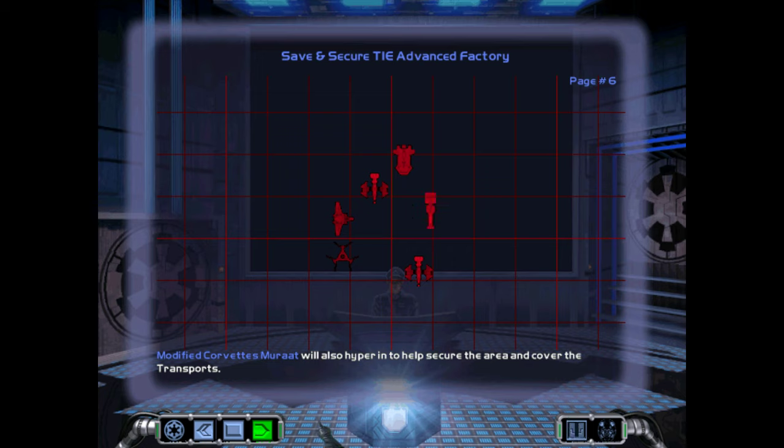Modified Corvette Murat will also hyper in to help secure the area and cover the transports. Be prepared for any counterattack by Zarin's forces — they have some of the best craft in the fleet.